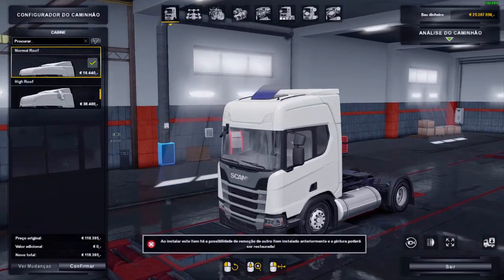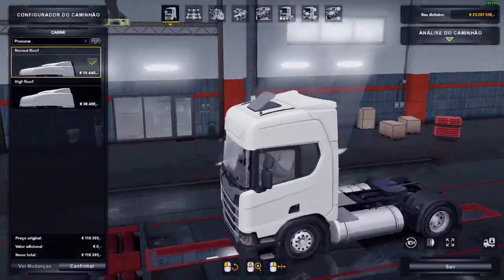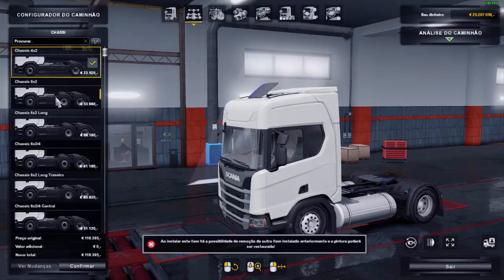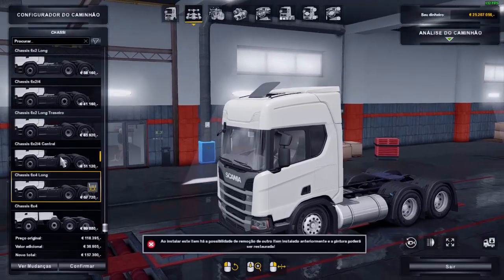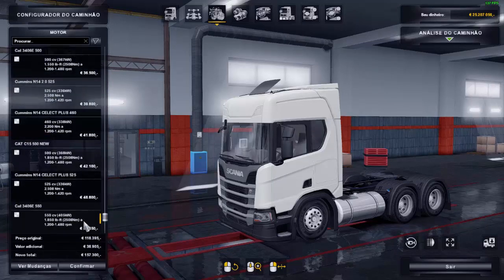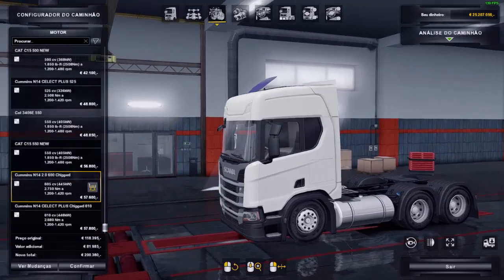Cabine tem as duas aqui. Se você escolher a segunda, o teto vai tá fechado ali. Escolhendo essa aqui, o teto fica aberto. Chassis: todos funcionando belezinha, inclusive oito por quatro. Vamos deixar esses seis por quatro longos aqui. Motores — cara, tem mais de quarenta motores nesse caminhão. Vamos ver esse Cummins Scania com motor da Cummins chipada. Vocar top.